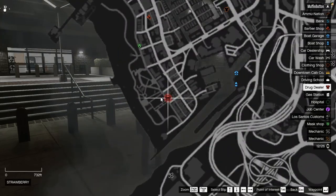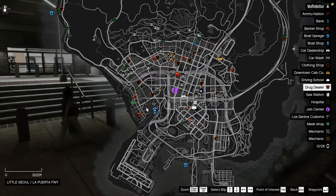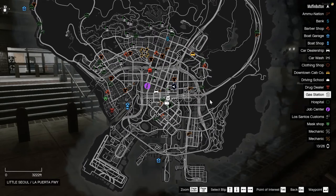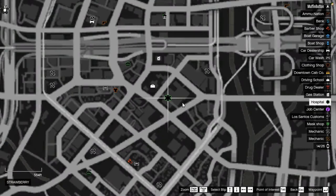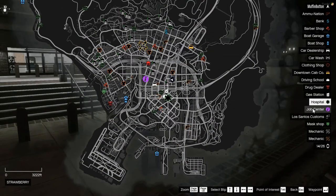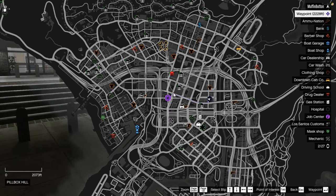Drug dealer — I'm not even going to pretend to know; sounds like something illegal but not really sure. Gas stations are littered throughout the map — pretty self-explanatory, that's where you go to put gas in your car. Hospital: if you get injured you can come over here and have one of the EMTs take a look at you. Job center is probably where most of you are going to need to start off — that's where you get your first job.